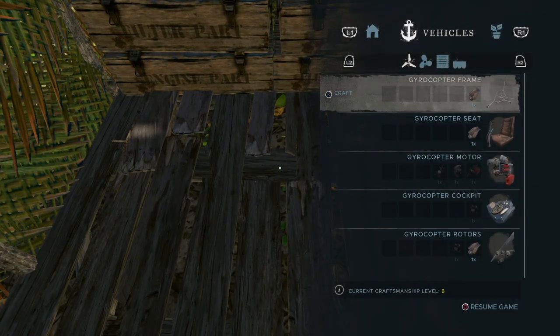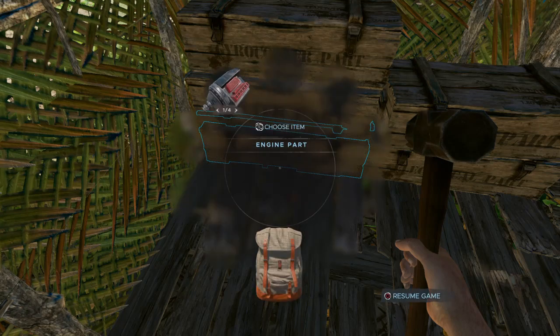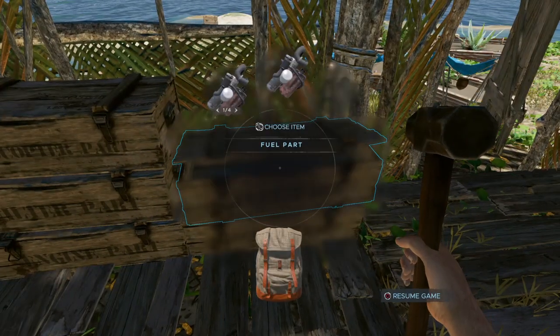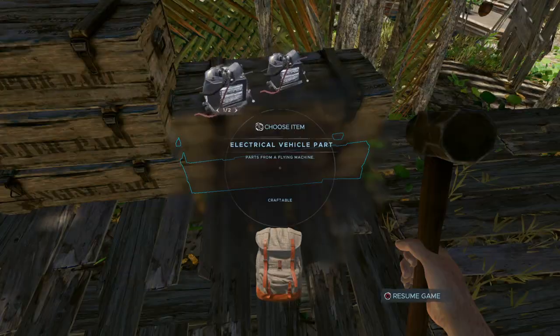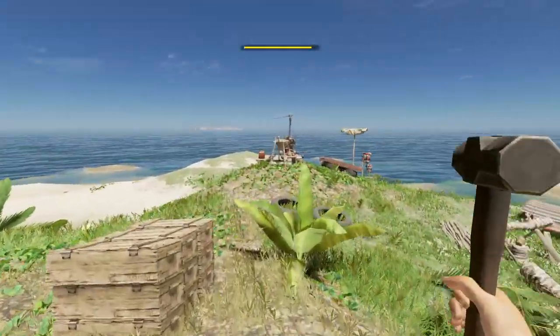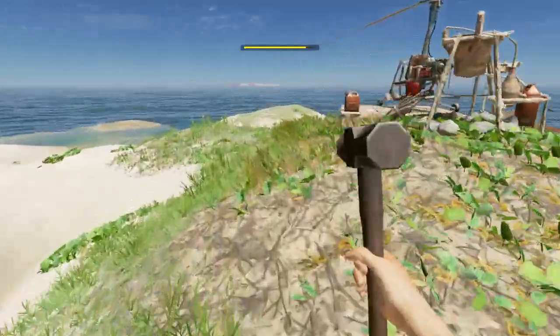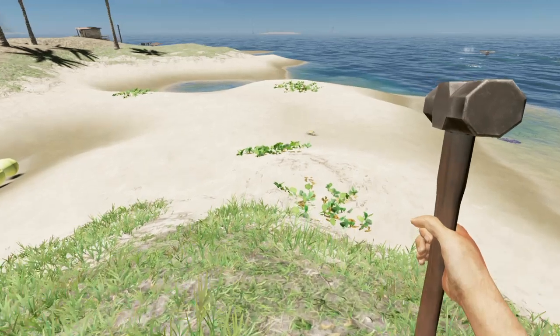The rest is one of each: you will need one filter part, one engine part, one fuel part, and two electric parts. So that's what you require to build the gyrocopter in the game.